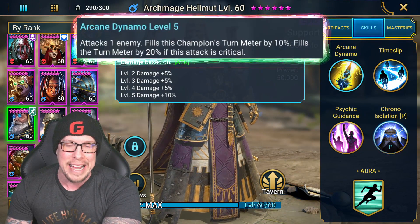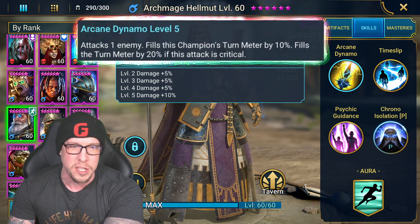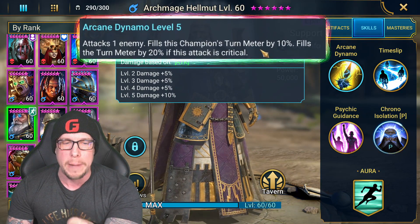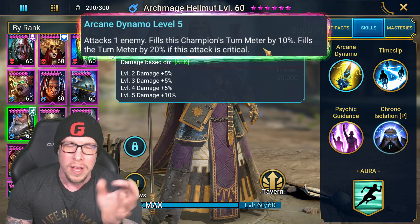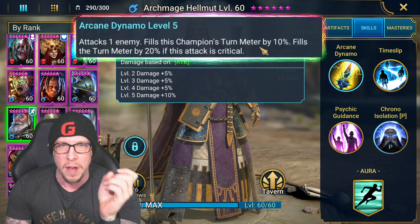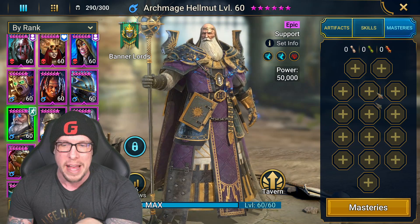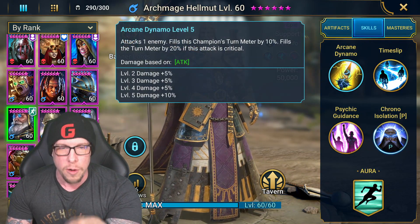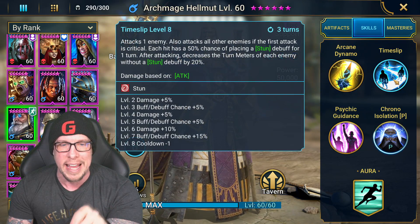His A1, Arcane Dynamo, attacks one enemy and fills his champion's turn meter by 10%, or fills it by 20% instead if the attack is critical. You're really gonna want to build this champion with 100% crit rate. We'll fill out his masteries together. Crit rate matters for both the A1 and the A2 as well.